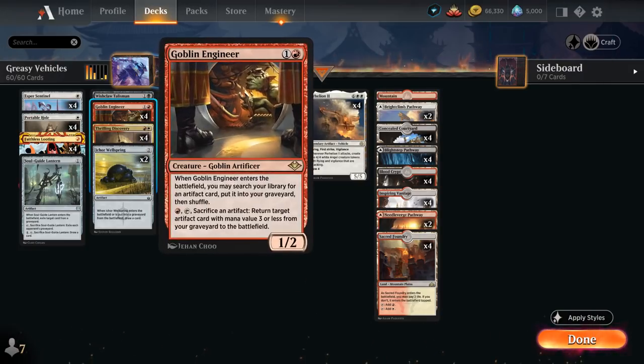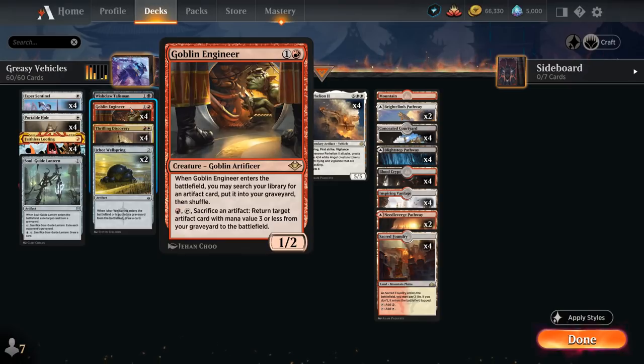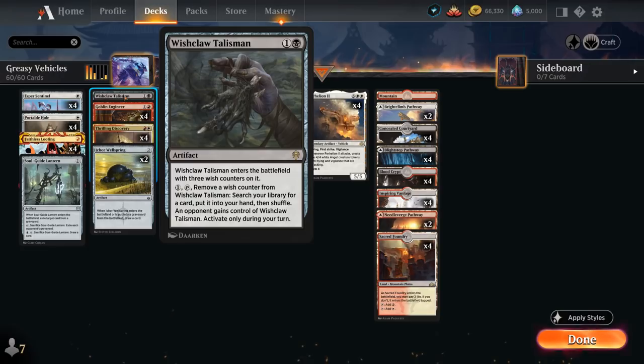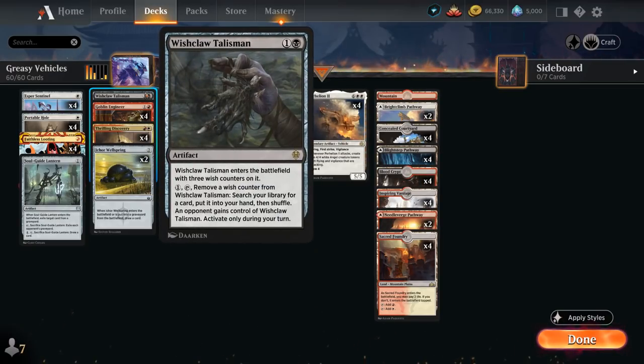To assemble the combo we have the full playset of Goblin Engineer — a 1/2 that when it enters the battlefield lets us search our library for an artifact card and put it straight into our graveyard. Turn 2 Goblin Engineer can search up Parhelion, and then turn 3 Grease Fang can reanimate it — essentially a two-card combo that's not too difficult to assemble. Goblin Engineer also has additional utility: pay red mana, tap it, and sacrifice an artifact to return a target artifact card with mana value 3 or less from our graveyard to the battlefield. So if we already have Parhelion in the graveyard, we can put a Wishclaw Talisman into our graveyard and later bring it back to tutor up our Grease Fang — meaning Goblin Engineer can effectively find both combo pieces.